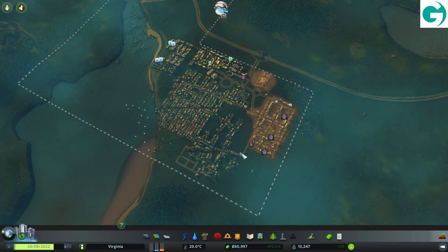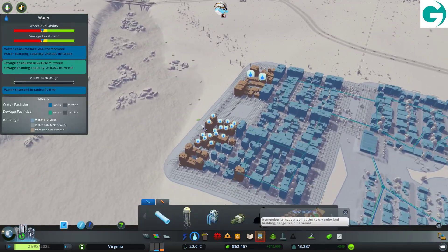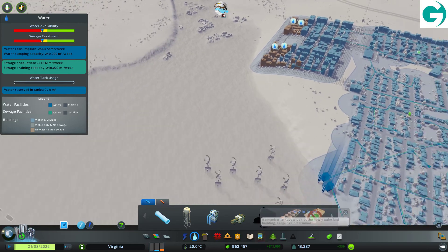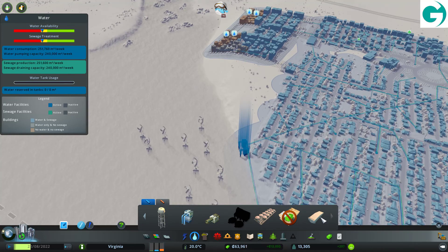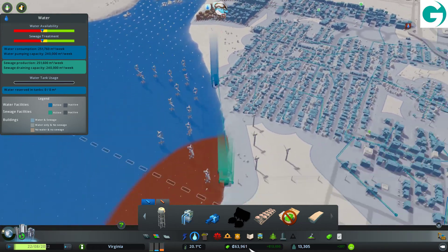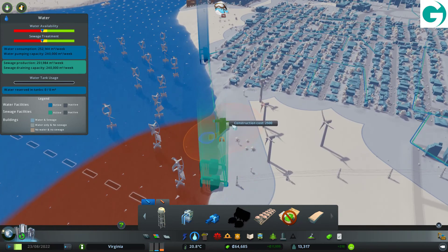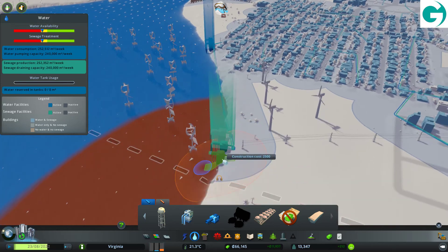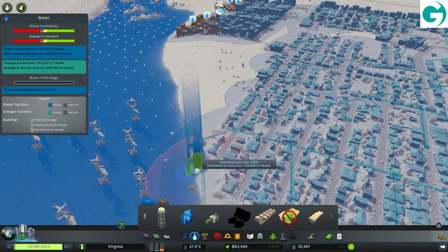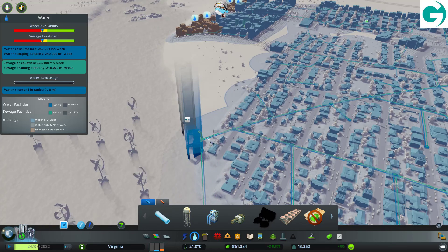Hello guys and welcome back to Virginia in Cities Skylines where we have a water shortage again. We actually do have a real water shortage this time. Can we add one of these straight onto the pipeline? I'm going to have to redo the pipeline again to actually include this. Let's put it down there — it'll make it easier. I'll put you there and then let's add you guys into the pipeline.